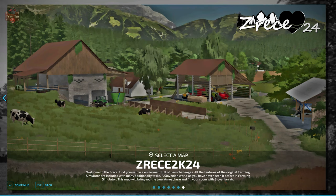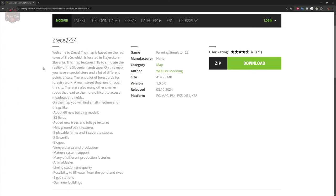This is the Zeresa 2K24 map. It can be found on the FarmingSimulator.com website or the in-game downloadable content menu. As of the 1.0 release, this map is available for all platforms.